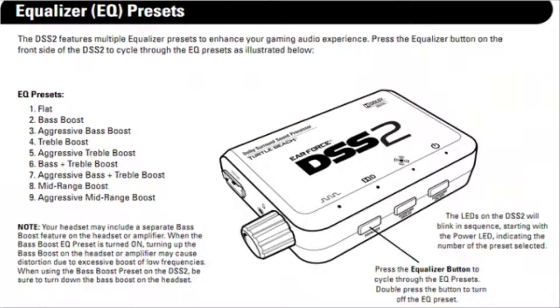Flashing up on the screen now are the equalizer presets for the DSS2. You get nine presets: flat, bass boost, aggressive bass boost, treble boost, aggressive treble boost, bass and treble boost, aggressive bass and treble boost, mid range boost, and aggressive mid range boost. What I'd recommend if you're trying hard — like on Search and Destroy using Dead Silence, or if you're just playing Search and Destroy and want to listen in — I'd use preset number one on the PX3 and preset number one on the DSS2. That's what I use.